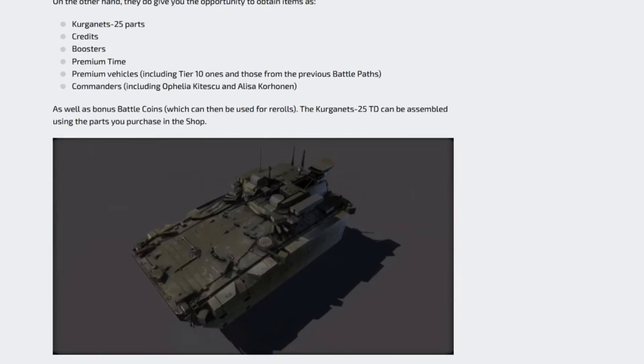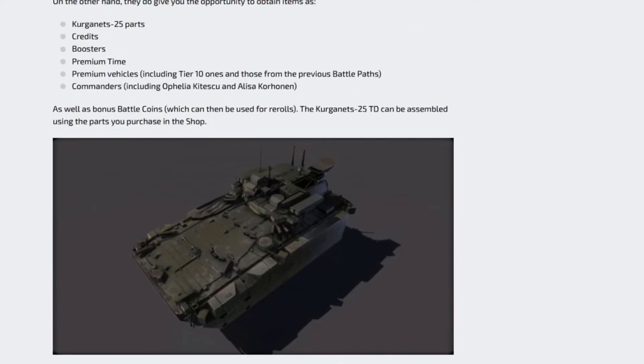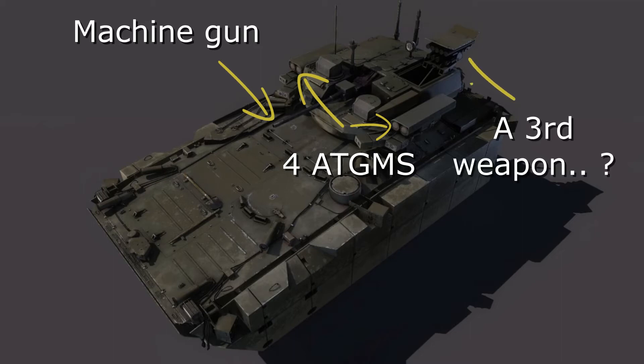Here is a separate tank which we will get when you open the crates around level 40 or nearly to the halfway point of the event - we will be able to get this tank, obtainable through crates. From my experience if you want to put money in... it looks like an AFV, it has four ATGMs, a machine gun, and what looks like a third gun.